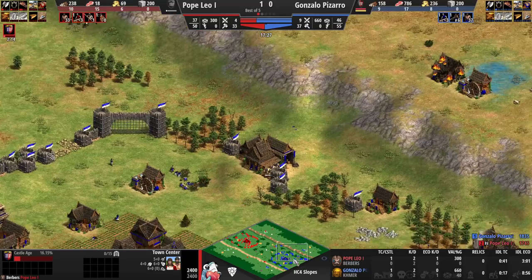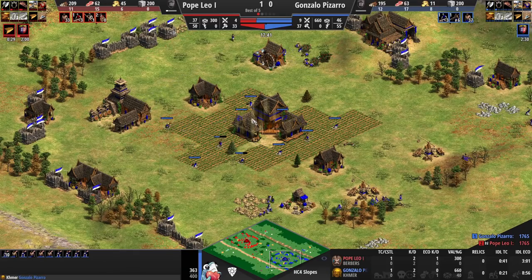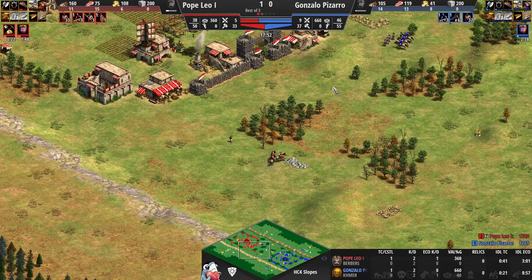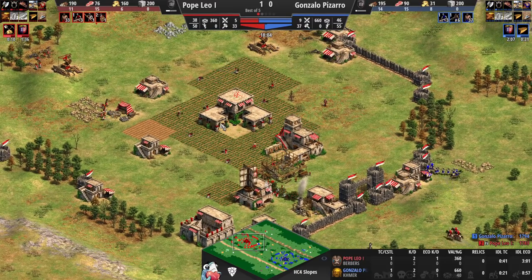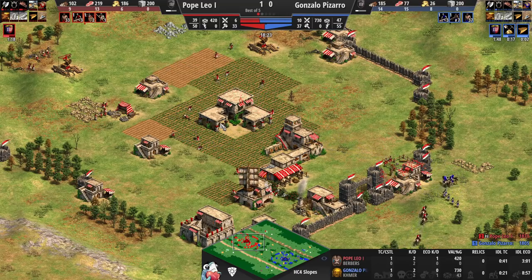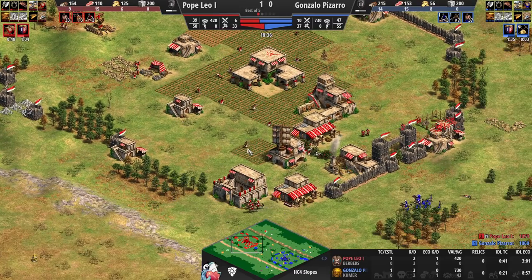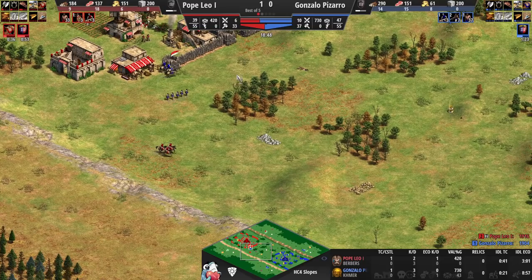Leo is clicking up to Castle Age right now, shortly followed by Pizarro. This is where Pizarro could actually start shining with Khmer, but he has to go archers — if he goes knights the Berbers will just overrun him with cheaper camels. Indeed a second stable is already coming in for Pope Leo. I would think based on what we've seen from him in the first game that he went for a more eco-heavy approach — standard double stable probably mixing camels as well — and just going for additional TCs whenever possible, playing a little bit more passive.